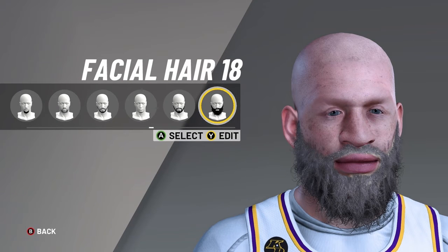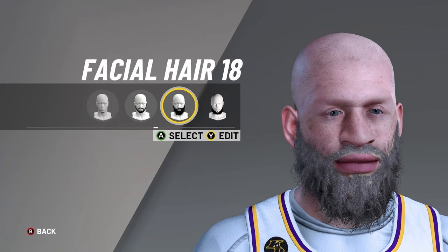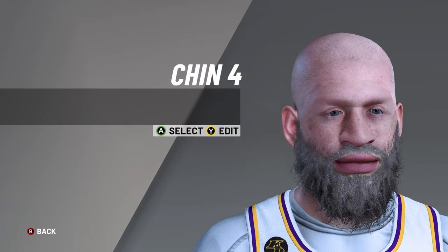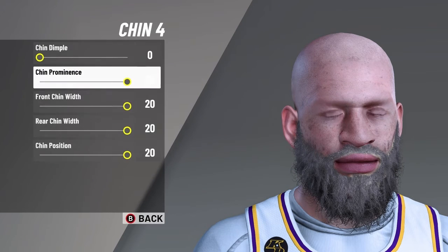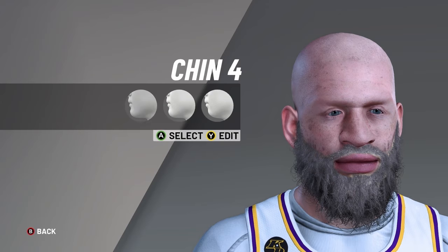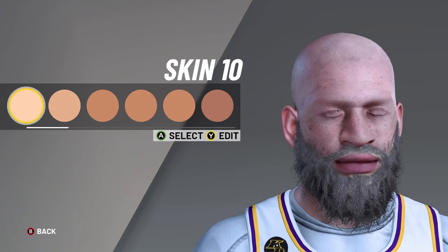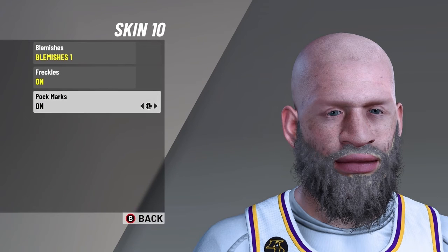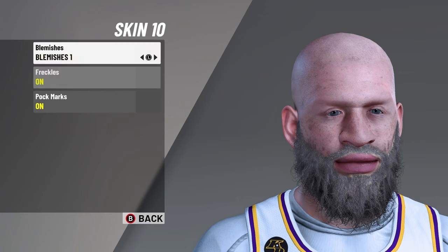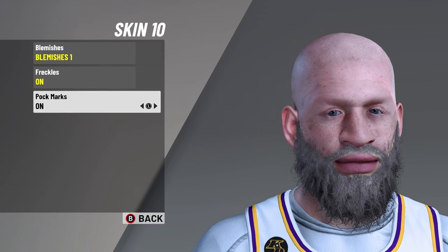For facial hair, you can either go with facial hair 18 or 17 — either way they both look good — and the color you want to go with is blonde. For some reason it looks a little bit dark, but it is what it is. Then for chin 4, you want to max out everything but the chin dimple. And your skin would be skin 10 — not being racist, but the widest one — and you want to put blemishes on, freckles on, and pockmarks on. All of those are on.